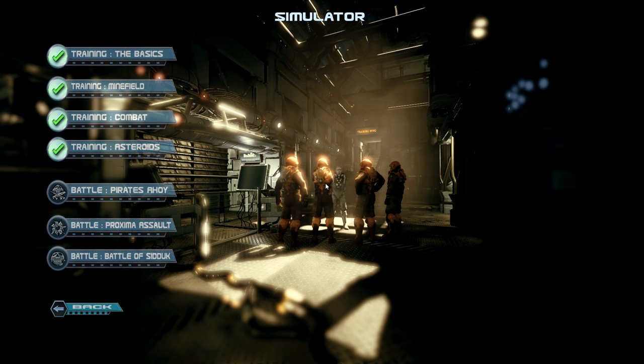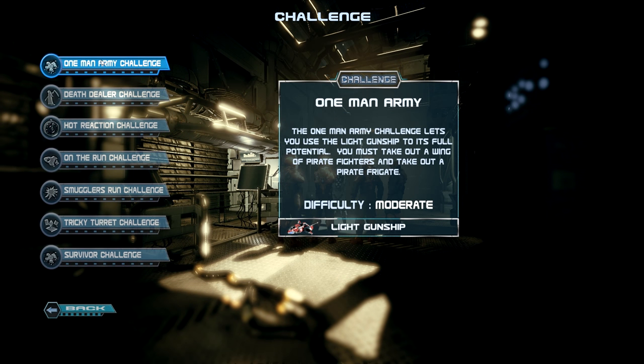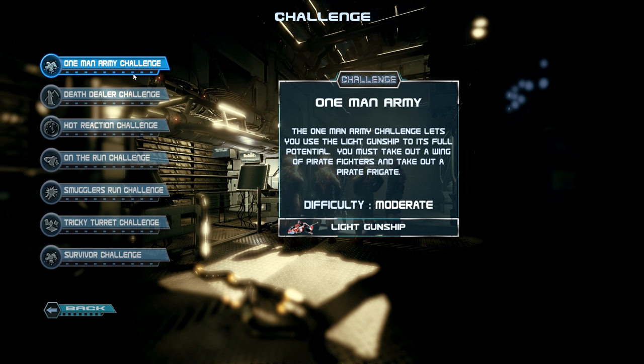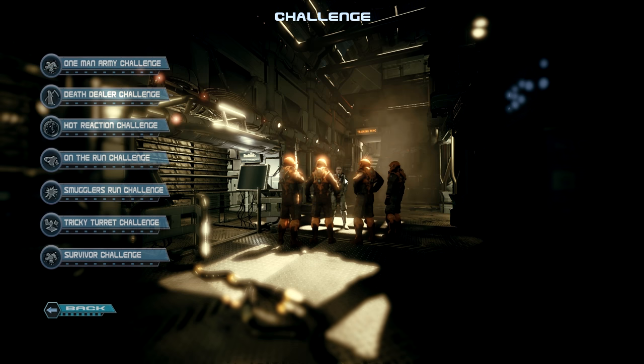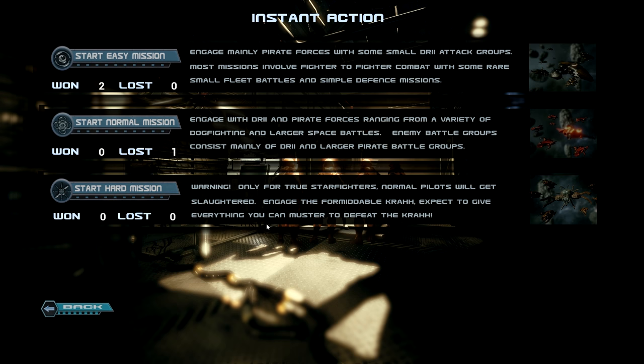Overall the tutorials are not bad at all and I do urge you to use them. The game locks you from starting the campaign if you haven't completed the first four tutorials, which I think is a very good design decision. You also have a challenge mode with various challenges — deal with waves, kill a specific pirate fleet, and so on, earning achievements. Then there's instant combat missions with three degrees of difficulty and a bit of variety — one time you might fight a frigate, next time a bunch of smaller enemy attack ships.